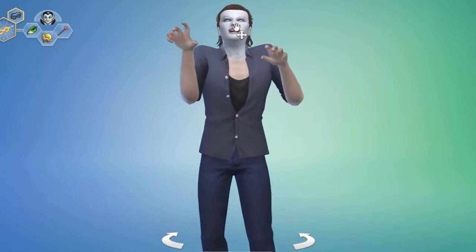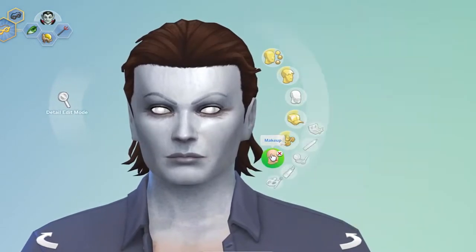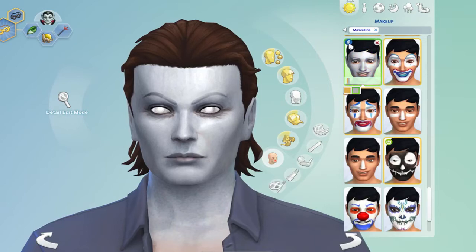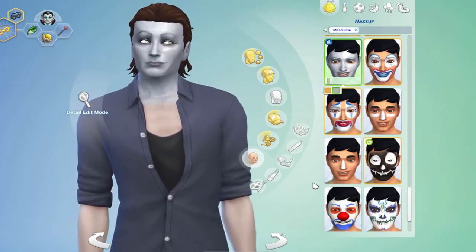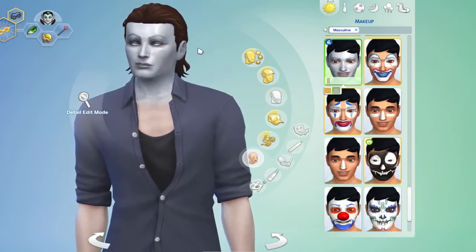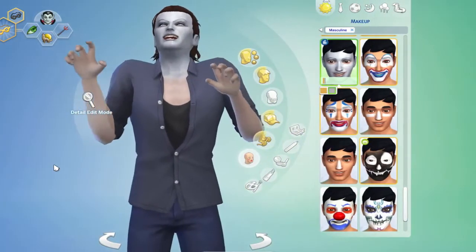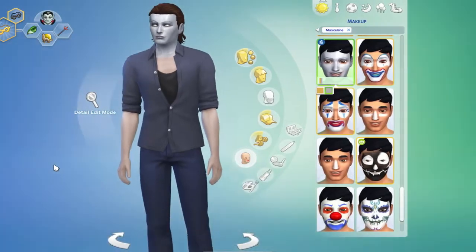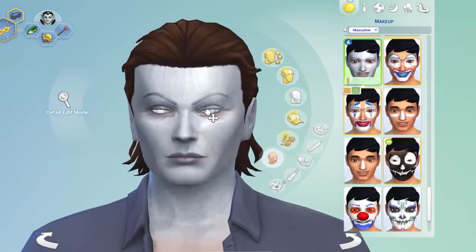This is something very interesting that I found — it looks like a mask. It's actually a makeup paint, which I think is from City Living. It's originally a gold color, and I changed it to silver. Of course the real mask is white, but once you change it to silver it looks kind of like a mask, and it looks pretty close to Michael Myers.